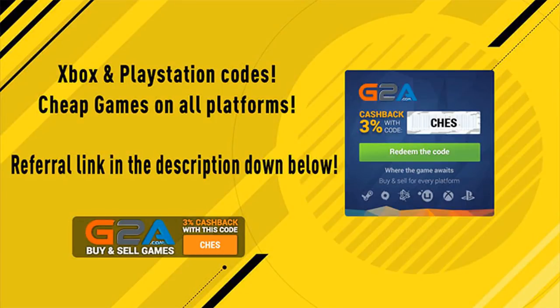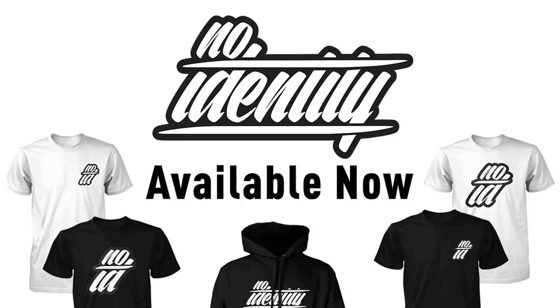For any Xbox or PlayStation codes or cheap games on any platform, use the referral link in the description — it'll take you to G2A.com. Use the promo code CHEZ over there and you'll get yourself 3% cash back. For all No Identity merchandise — hats, hoodies and t-shirts — follow the link in the description down below to the No Identity Fan Fiver website.